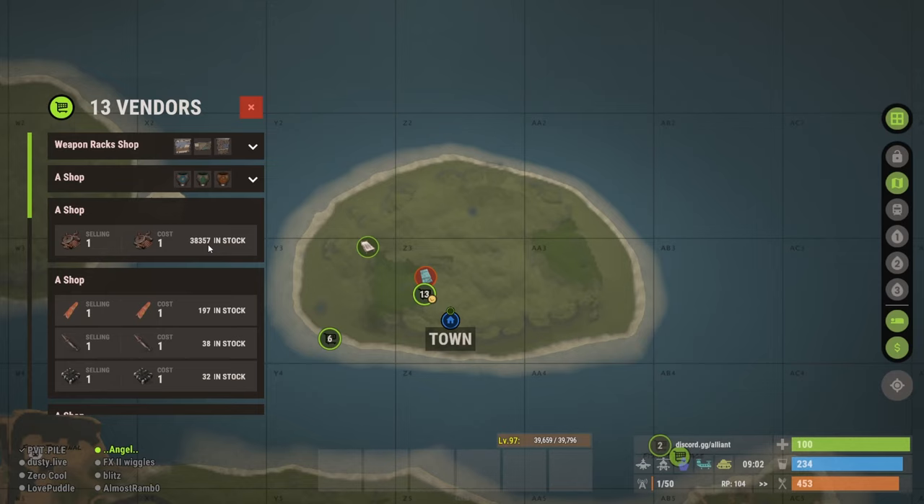I originally had about 4,000 or 8,000 scrap, and then once I got my horse farm operational I started selling the horse crap, which was turned to fertilizer, and selling it at the bandit slash admin shops that have the same ratio as the Bandit Camp, for scrap.